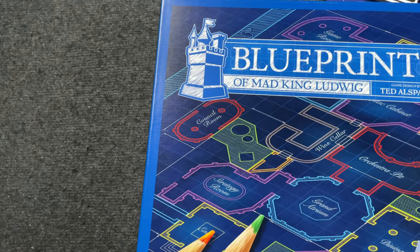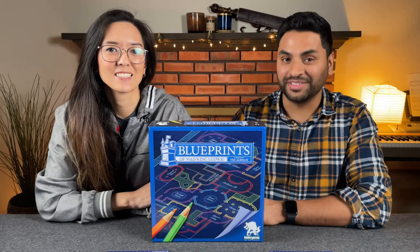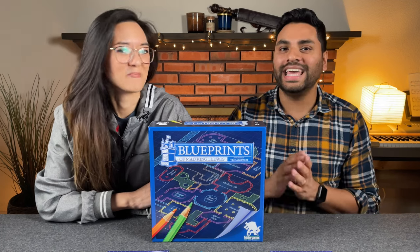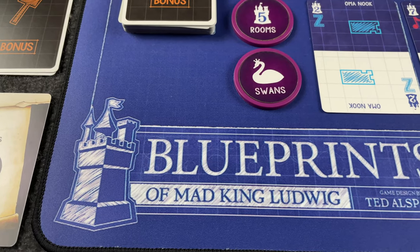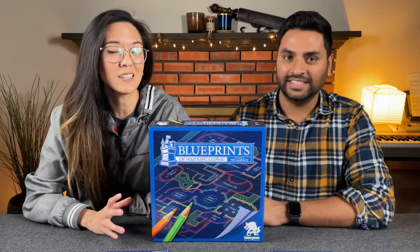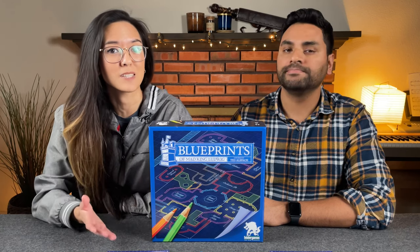Yes, this is a one-to-five player game designed by Ted Allspach and published by Bezier Games, who are helping sponsor this video. And in this game, players are going to be good architects by laying down the foundations for a new castle in the Bavarian Mountains. We have to do our blueprints first before we can build, of course. This is a game for one-to-five players that plays in about 60 minutes, and it's actually a flip-and-write game that's based off of a game called The Castles of Mad King Ludwig.